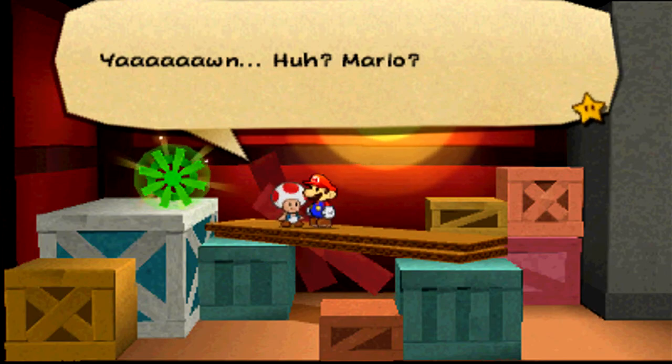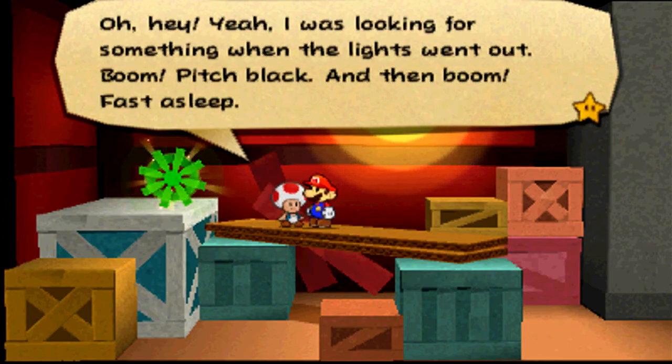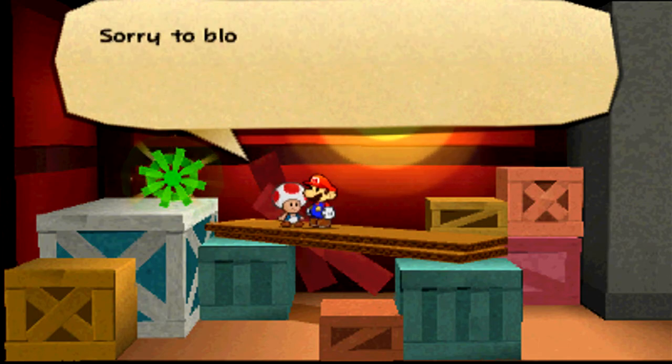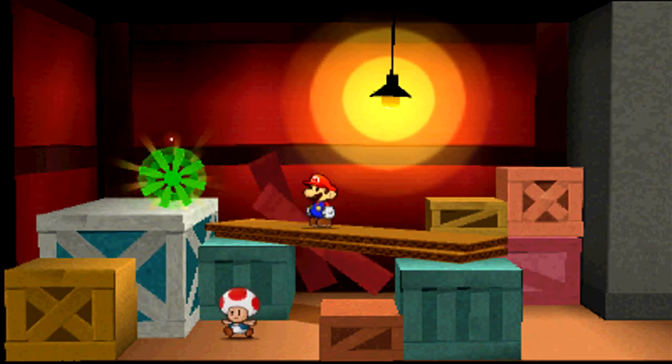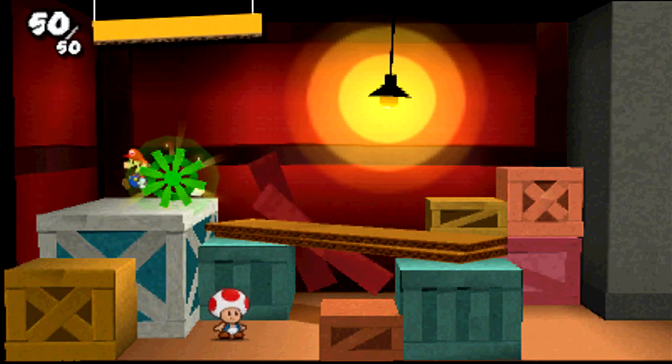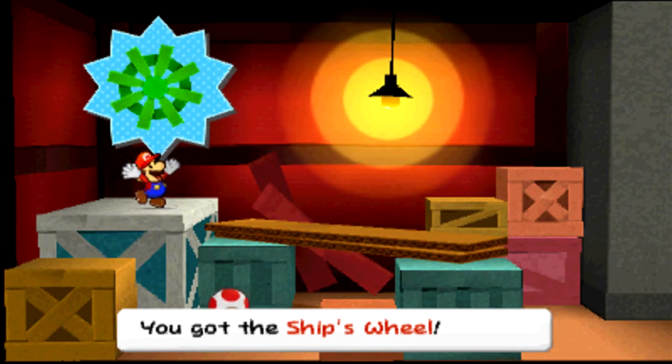The Toad wakes up and says: Mario? Oh, hey. Yeah, I was looking for something when the lights went out — boom, pitch black, and then boom, fast asleep. Sorry to block your way. I have a habit of sleeping really, really hard when the lights go out. Honest to goodness. And now that he's jumped out of the way, we can grab the ship's wheel.